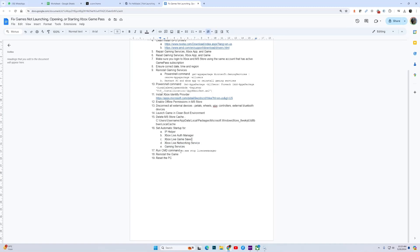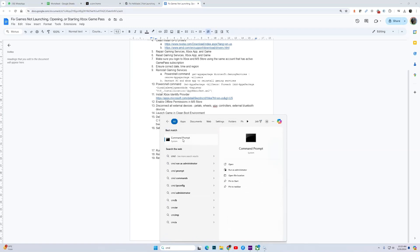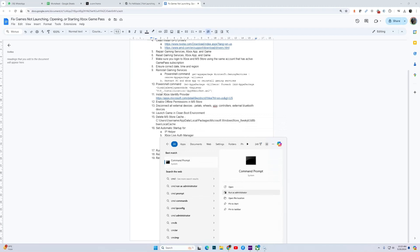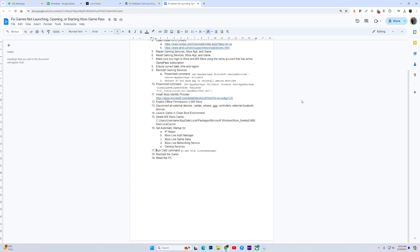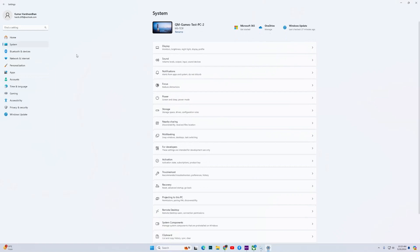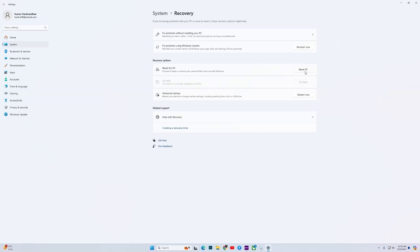The next fix is to run a command in Command Prompt. Copy the command from the video description, type cmd in the Windows Search, run as administrator, paste the command, and hit Enter. Reboot your PC and check if the game works. If it still does not work, uninstall the game completely and redownload it. If that also fails, reset the PC — press Windows key plus I, go to System, Recovery, and click Reset PC. Wait for the process to complete, reboot, and try playing the game. That is all we have in this guide — hope it helped. If it did, please like and subscribe, thank you.